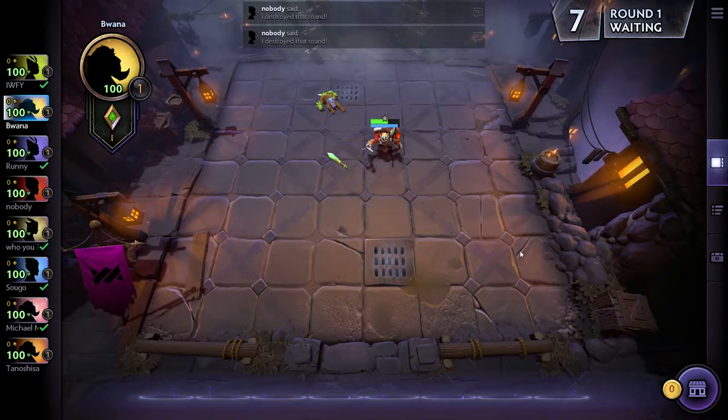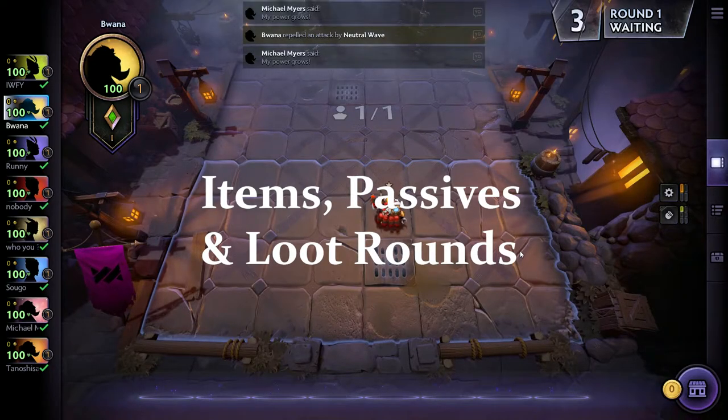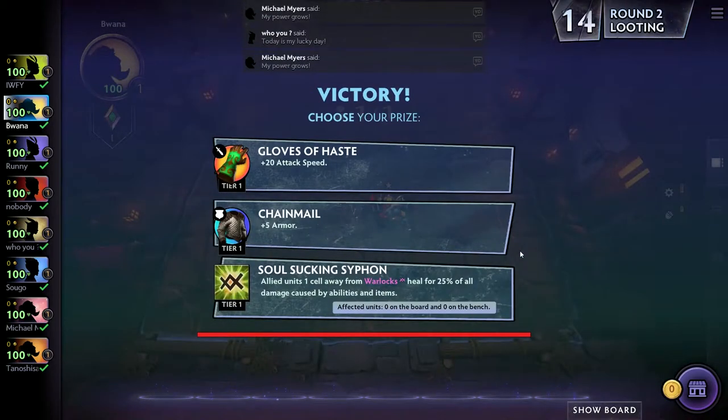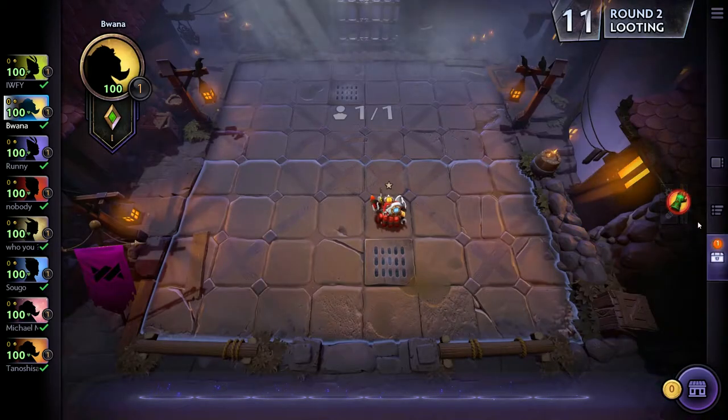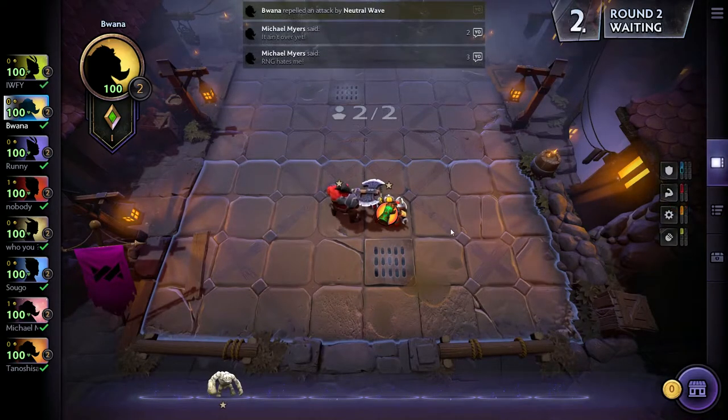In this video we're going to talk about items, passives, and loot rounds in auto chess — a very important topic for making your characters stronger. The first topic is loot rounds: this is how you get your items and passives in an auto chess match. The first few rounds are called loot rounds.